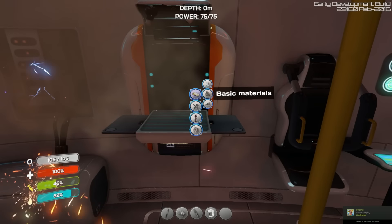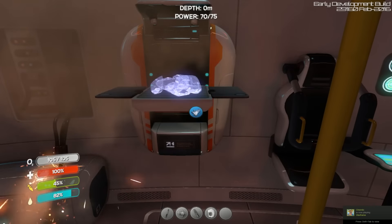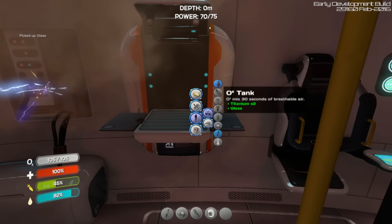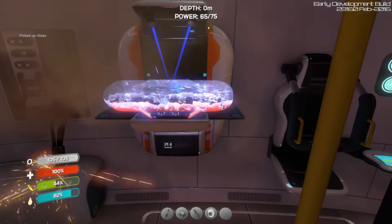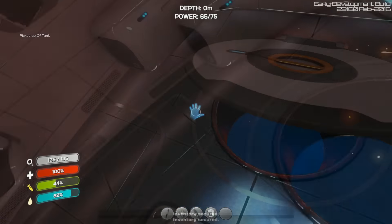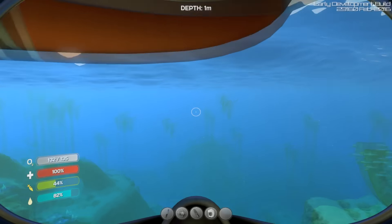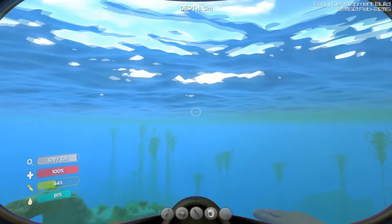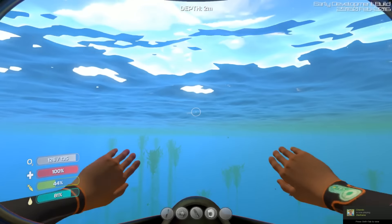We need to build the glass first. There we go, and then oxygen tank. I hear something singing in the distance and we have another 30 seconds of oxygen — about two minutes more or less. We should be more than fine to get down there.